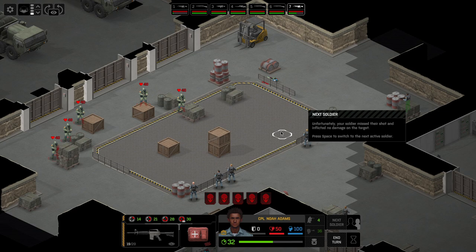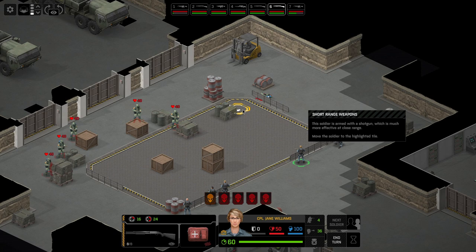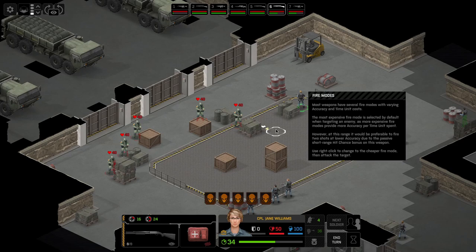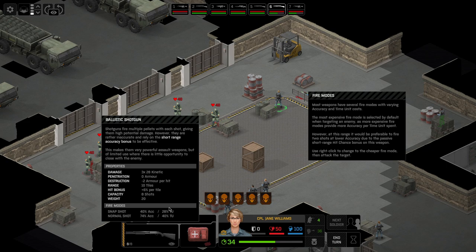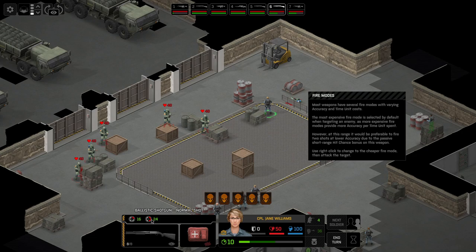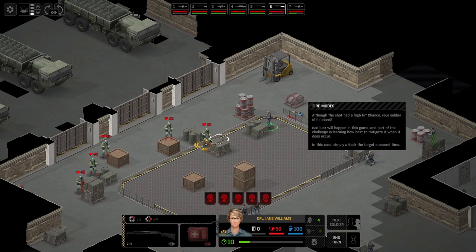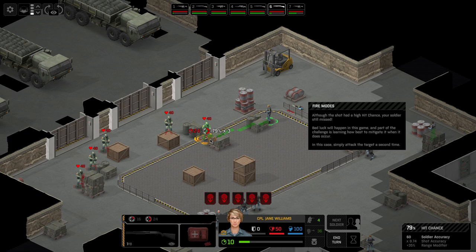Your soldier is armed with a shotgun — much more effective at short range. It costs 34 TUs to get in closer. Most weapons have several fire modes varying accuracy and TU cost. The most expensive fire mode is selected by default as it provides more accuracy per TU spent. At short range it may be preferable to fire two snapshot shots rather than one normal shot — more bang for your buck. Although the shot was at high hit chance, the soldier still missed. Bad luck will happen in this game.